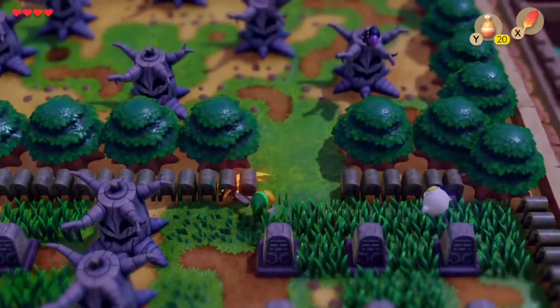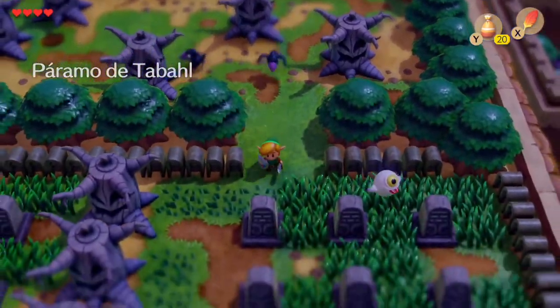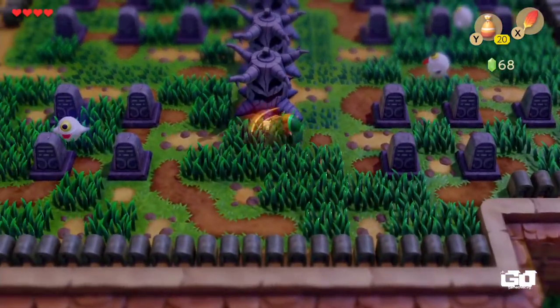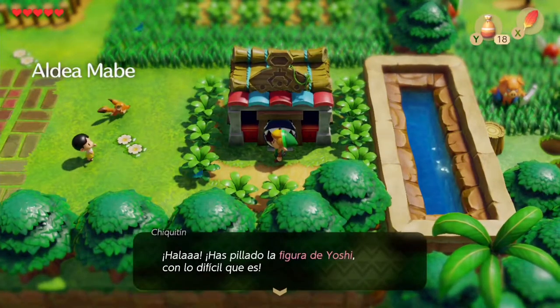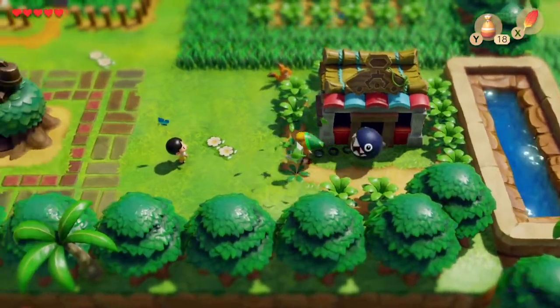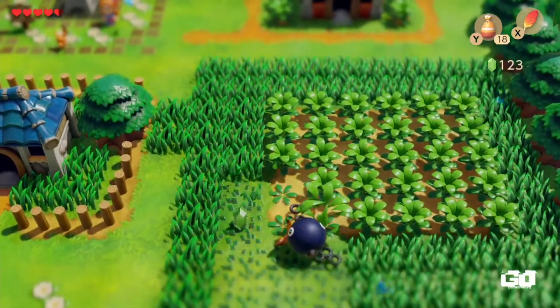Algo que va de la mano con el aspecto que ha estado manejando Nintendo desde hace varios años, como Paper Mario, juegos con cartón o incluso juegos más recientes de Kirby con estambre. La música y el diseño de audio son aspectos que Nintendo ha cuidado hasta el detalle más mínimo, con música totalmente nueva, pero que en ciertos puntos recuerda aún los tonos del juego original. Pon atención cuando cortas el pasto.